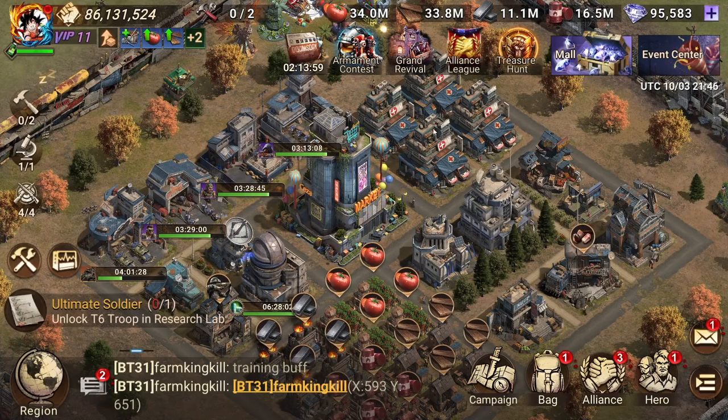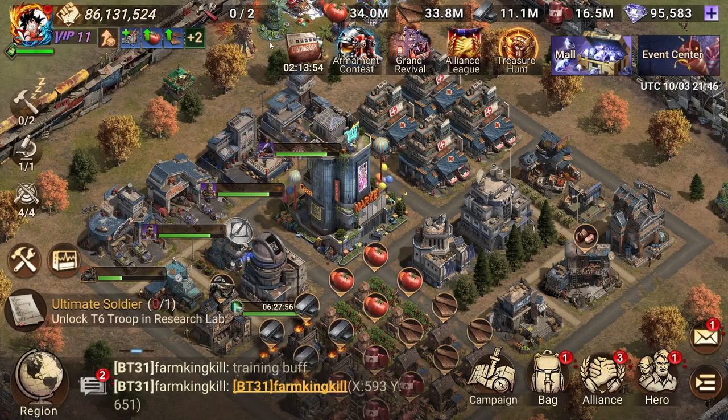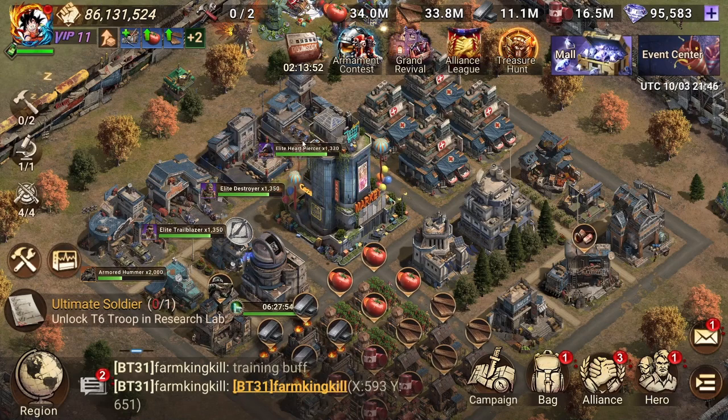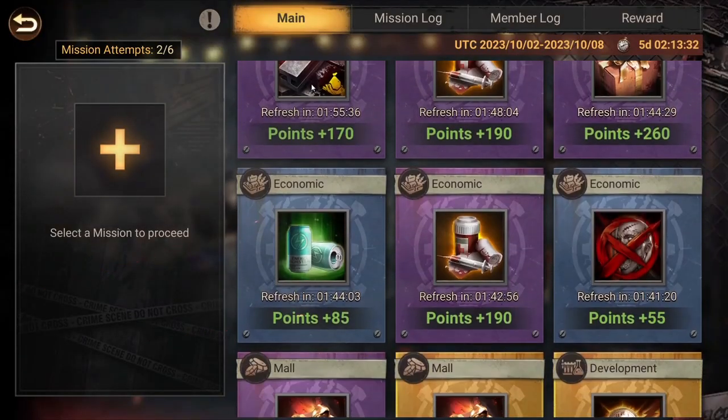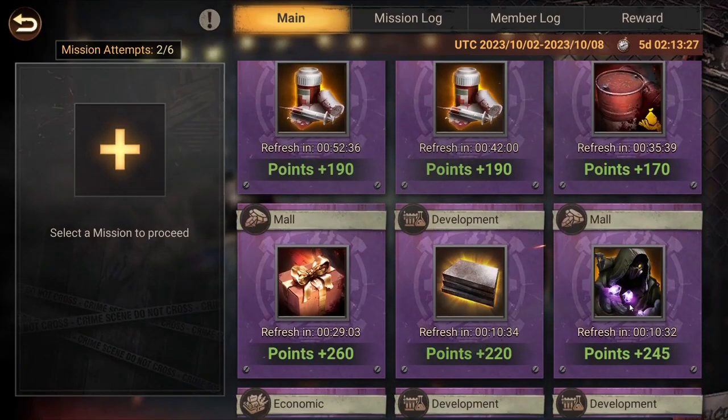For speed-up missions, I would only do them if you're also running race events — like a research might race or a construction might race. I would not do the speed-up mission if you don't have these kinds of events running, because it costs a lot of speed-ups for not much reward.